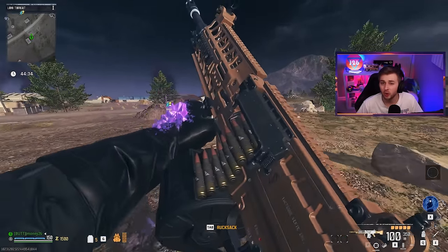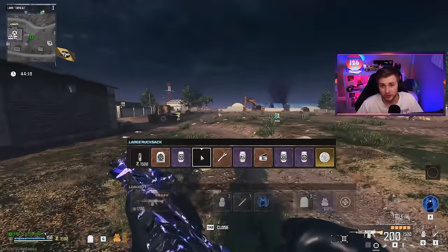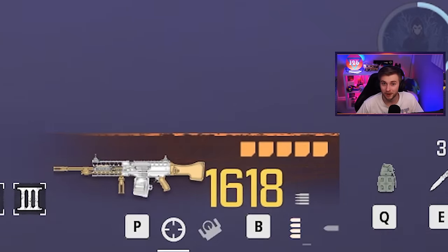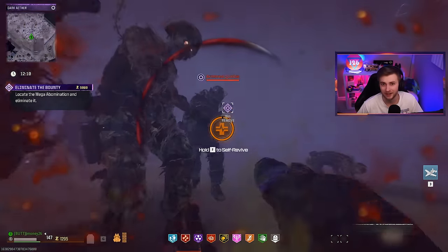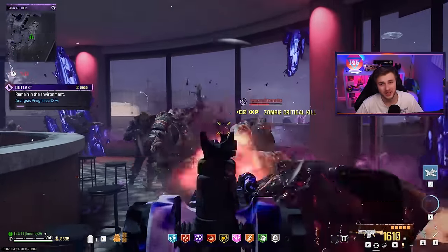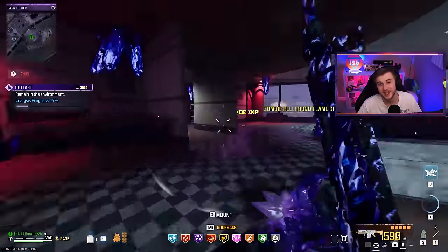A weapon I've seen talked about that the Mago Holding could improve a lot is the Tac Evolver. When Pack-a-Punched, your reserved ammo is 1,500 bullets — that's a lot of ammo for a gun. But I went in and tested it out, thinking this might be good. It was bad. It did have a lot of ammo, but it just did not do a whole lot of damage. It honestly felt like a waste of a Mago Holding. Probably not the best weapon to use it on.